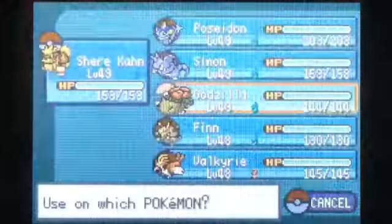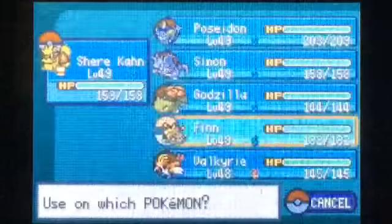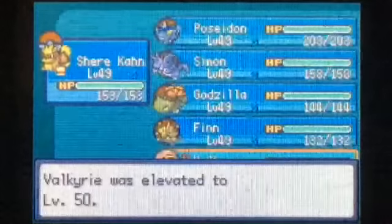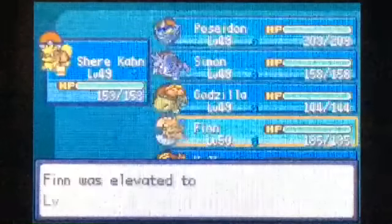Before entering the Pokémon League, I'm going to give Rare Candies to all my Pokémon — I have 14 of them, so that'll be enough to get everyone to at least level 50. And look at that — Extreme Speed! That is the move that Shere Khan learns: 80 base power, priority — very good move.